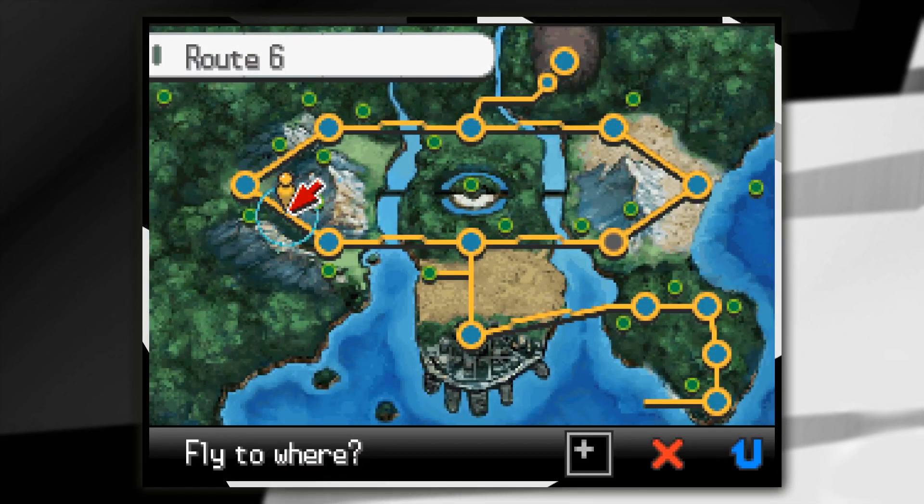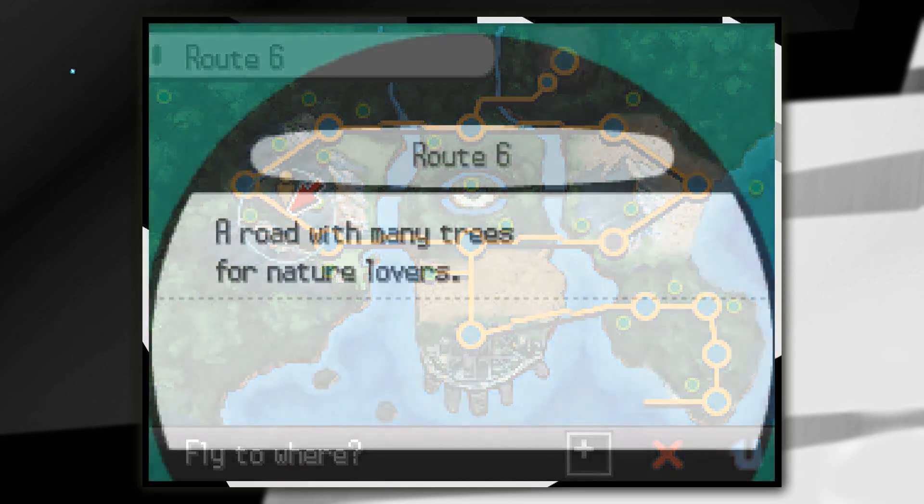So to evolve Mincino into Cinccino on Pokemon Black and White is actually super simple. We're just going to use a shiny stone.